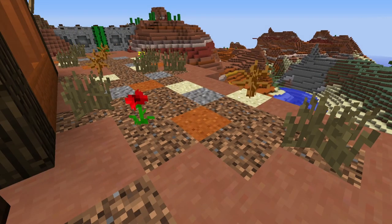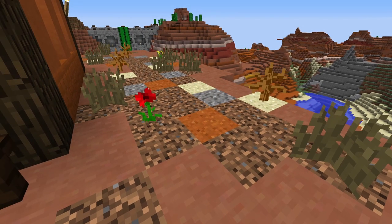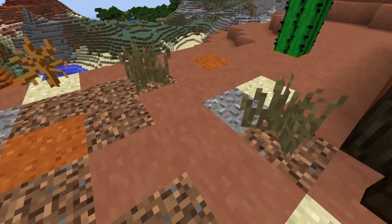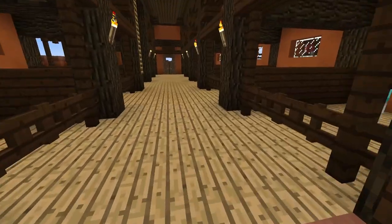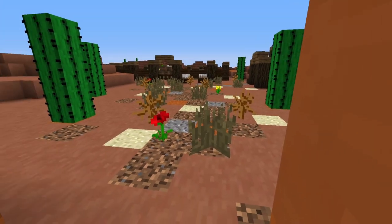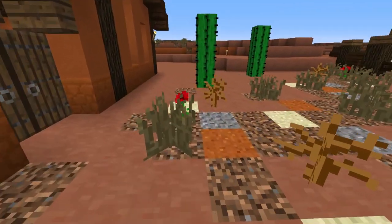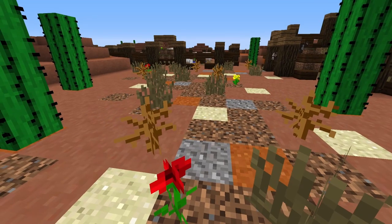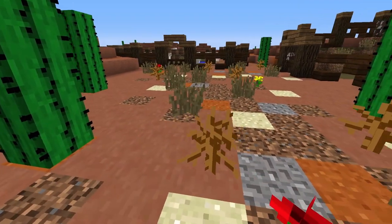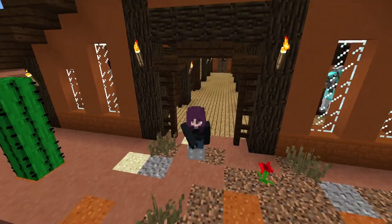Paths are so difficult to make when you have nothing but ugly blocks available to fit in with this terracotta — oh, I hate it so much. And over here is the coop. There's also pathing along here as well.